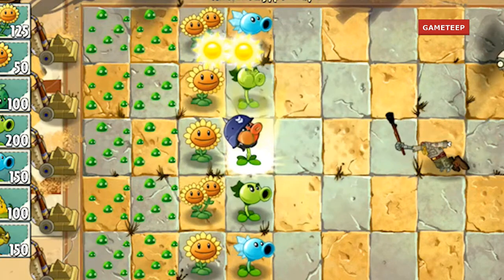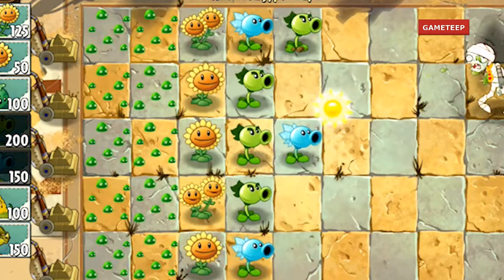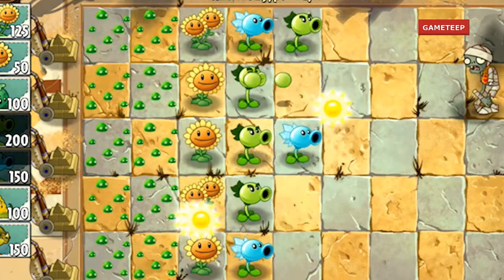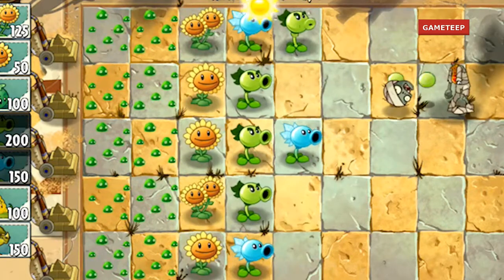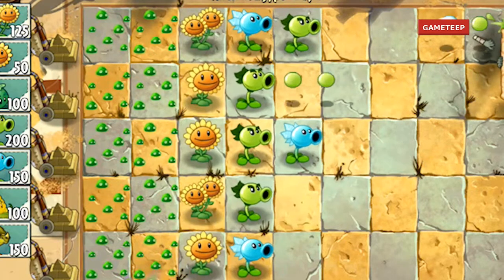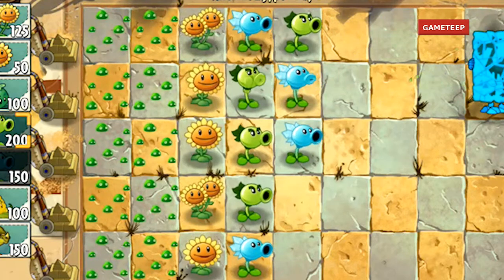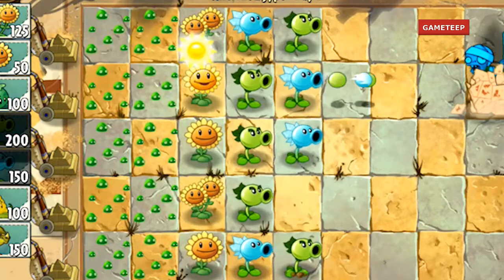As you can see in the video, the Repeater shoots two peas. Its special is that it's almost similar to the normal Peashooter, except it fires one final big pea out of its snout at the end.